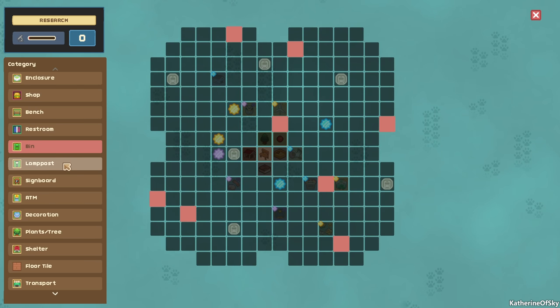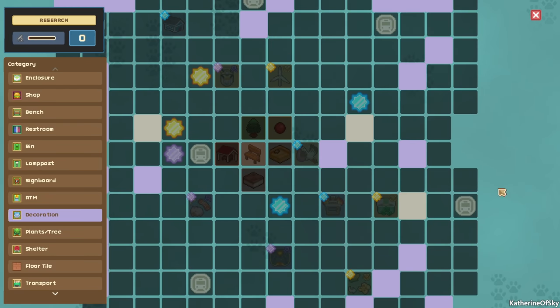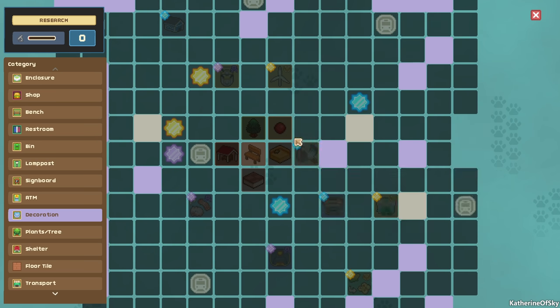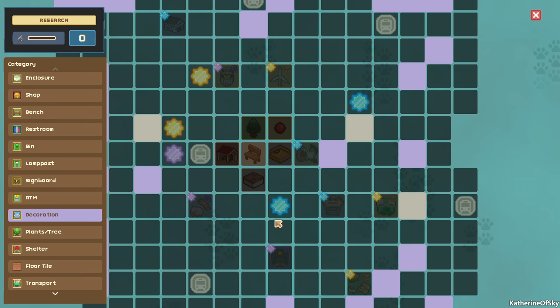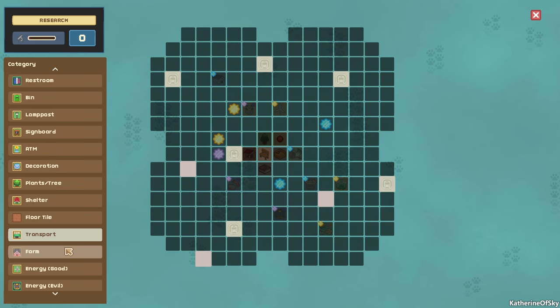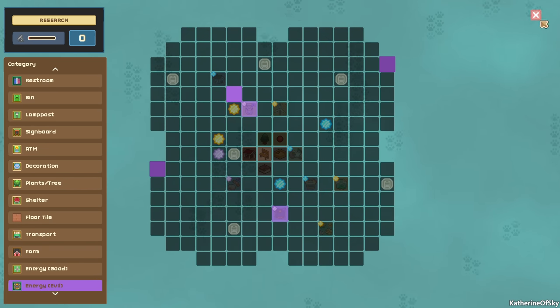So we have benches, restrooms, bins, lamp posts, sign boards, ATMs, decorations. The interesting thing is we have bonuses: if you unlock three more tree packs, you increase the decoration score of trees by 5%. Balls increase the amount of enrichment each item gives by 5%. Increased speed of regen for bench by 40%. It's kind of like an interesting mini game almost to get the things that you want — it's a big research tree and I really like this feature.